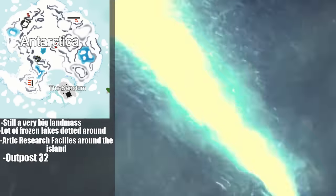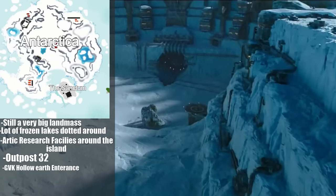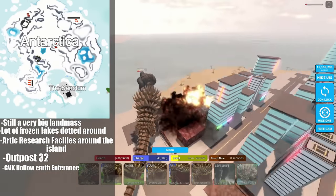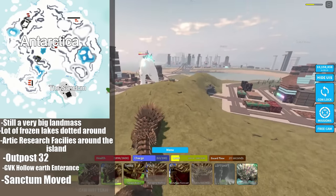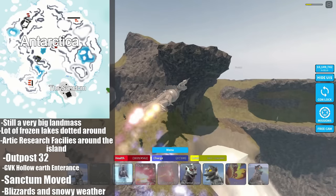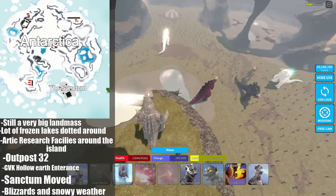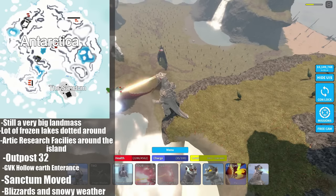It's also more accurate to the movie because the current KU map has a pretty poor reconstruction. The Hollow Earth entrance from GVK is here as well at the very top of the map — I'll probably dive into the Hollow Earth in a different video. The Sanctum has been moved from Antarctica to its own little sub-POI on a small ice chunk below Antarctica. Antarctica can also have its own weather — frequent blizzards that reduce sight for kaijus fighting there, making for some cool shots like the Godzilla vs. King Ghidorah fight in King of the Monsters.